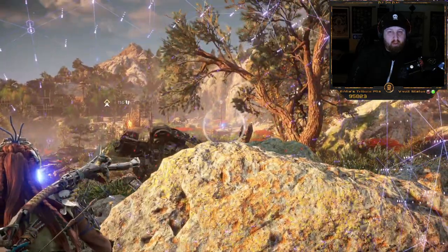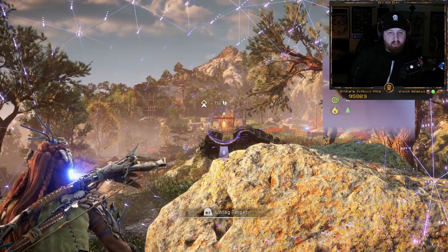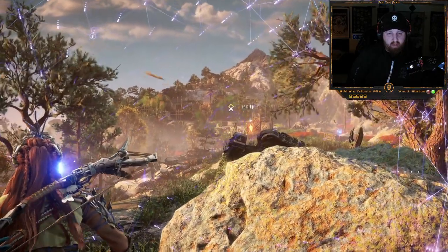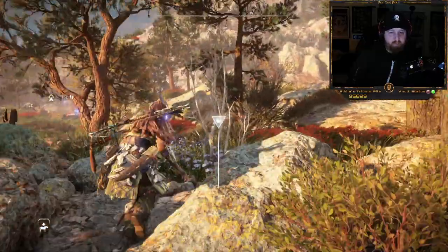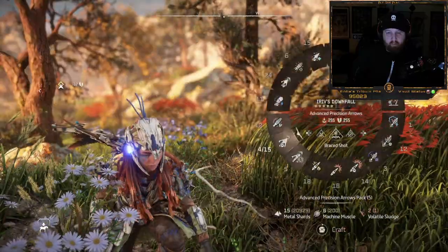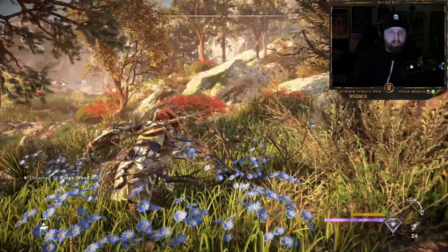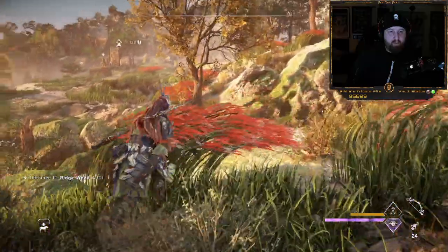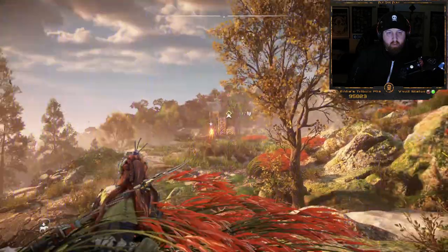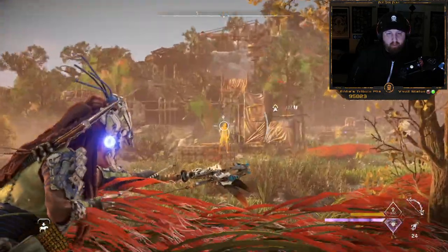There are machines. There's an Eclipse Cultist guard there, and another one there. We're not close enough to scan — we have to get a little bit closer. Probably take him out now. I can make the shot.